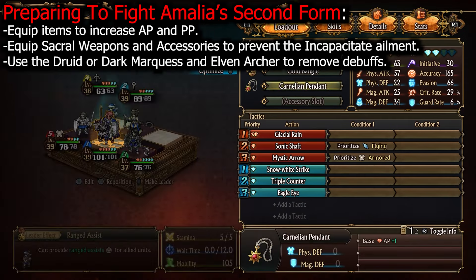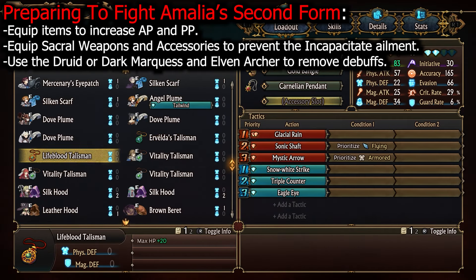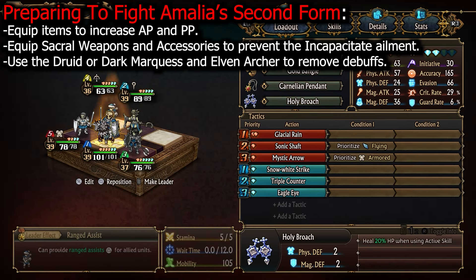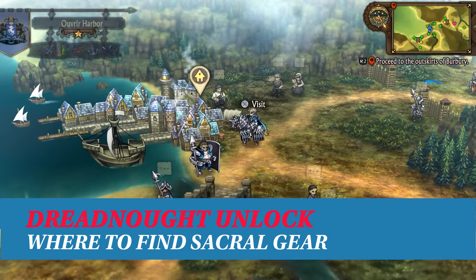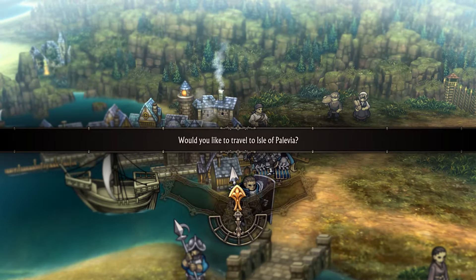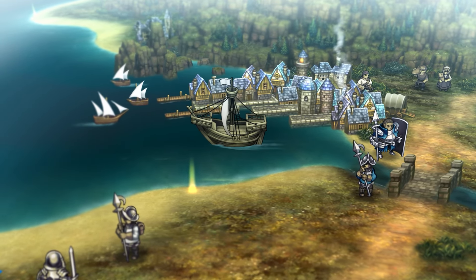Amalia often begins by draining your team and removing actions from their pool. She will also apply annoying status effects and incapacitate the front row of your party. To prevent this, I recommend collecting all 6 Sacral weapons and accessories. Sacral gear is found in the 6 sanctuaries on the map. After progressing the game enough, go to Avia Harbour and use the boat to reach Pellevia.